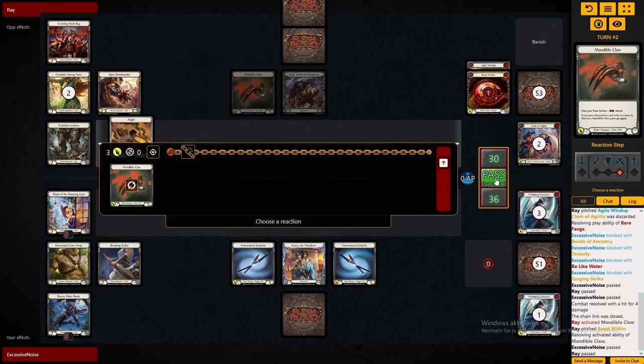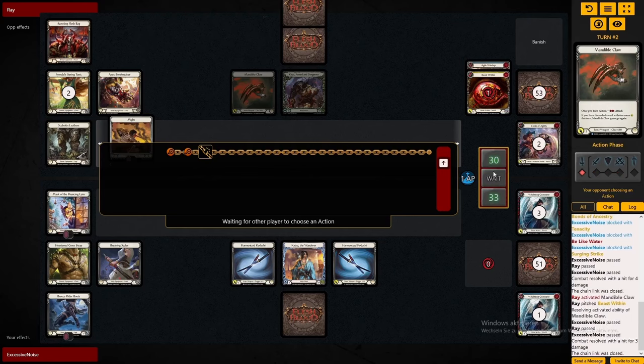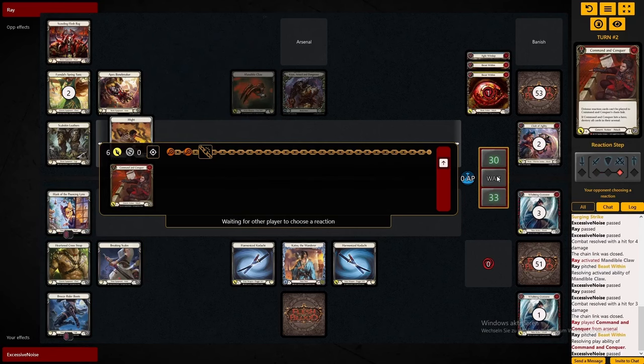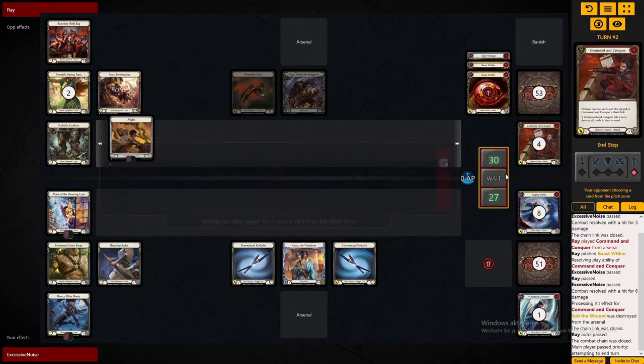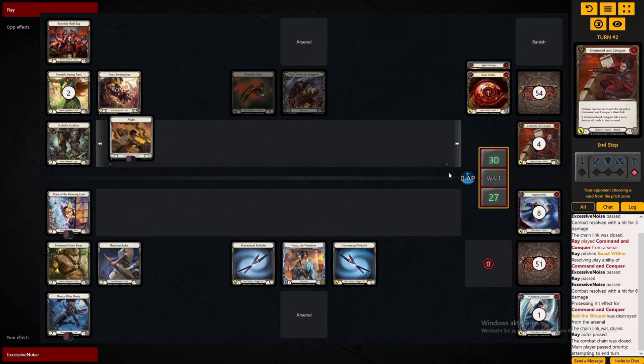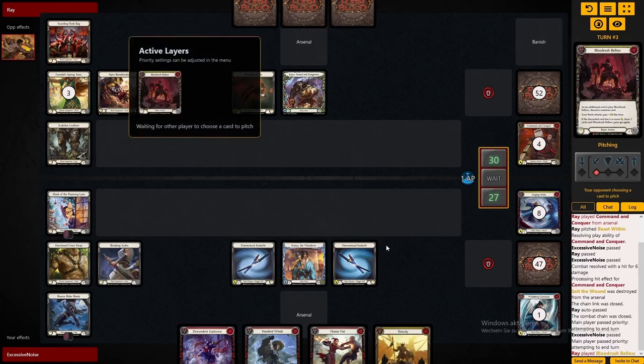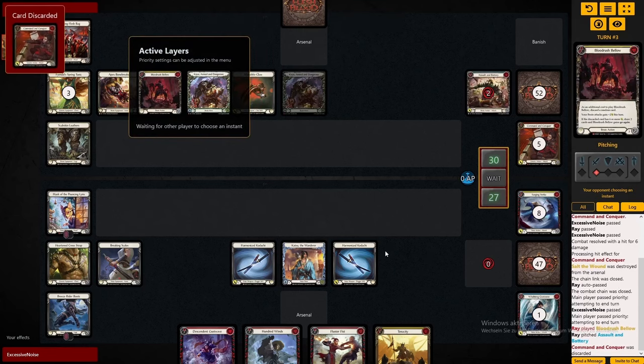For us in this situation, we'd rather have a clear Arsenal so we can put Out of War, Searching Strike, or Castaway for Bonds of Ancestry in there. And exactly that's what happens. But okay, life point parity — of course KO has the tempo, meaning it's his turn and we need to defend, and he has all that armor. But we're Katsu, we have a filled graveyard now, and we can do very huge turns.